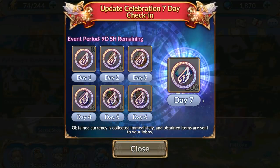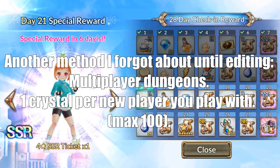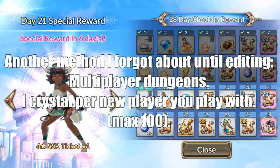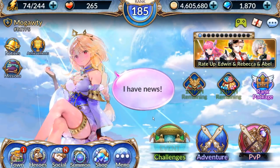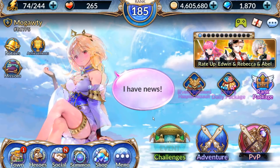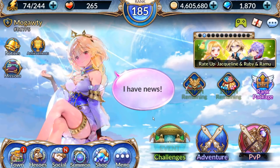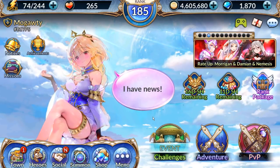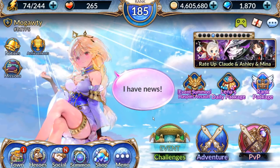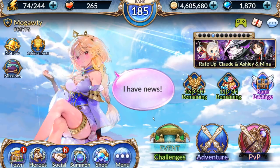Here are 10 crystals, and here are 10. They also throw out some crystals, like in this celebration seven-day check-in we got 200. But I think that pretty much covers it outside of any future events where we might have a chance to get more crystals. If you have any of your own tips, maybe something I didn't think about involving some weird strategy, make sure to leave that down in the comments below.